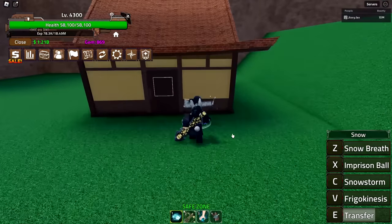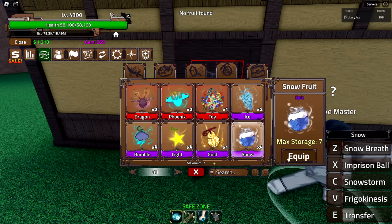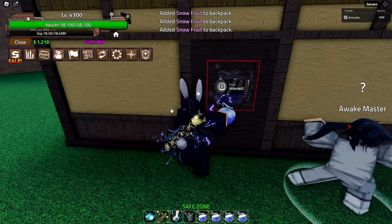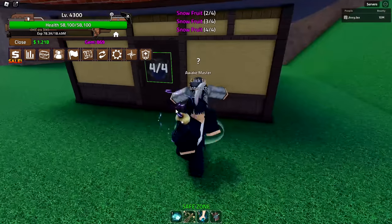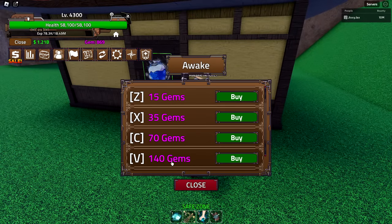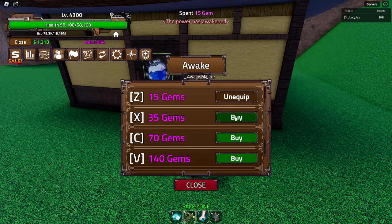We need four extra fruits, so let's equip all four of them. Now we input all of these into the door and we've got access to awakening this fruit. It's not too bad cost-wise — about 325 gems, which is 200 gems cheaper than the dough fruit.